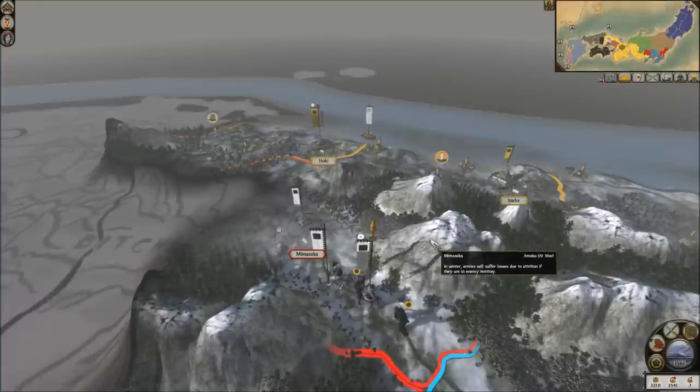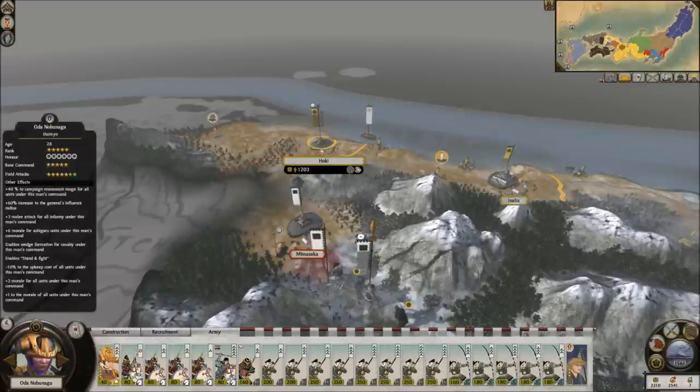Hello everyone, I'm Serial Beliefs and welcome back to another episode from my Oda campaign. Right now, Oda Nobunaga is in Hoki over here and we're going to go ahead and select his army and bring them down to Mimasaka.